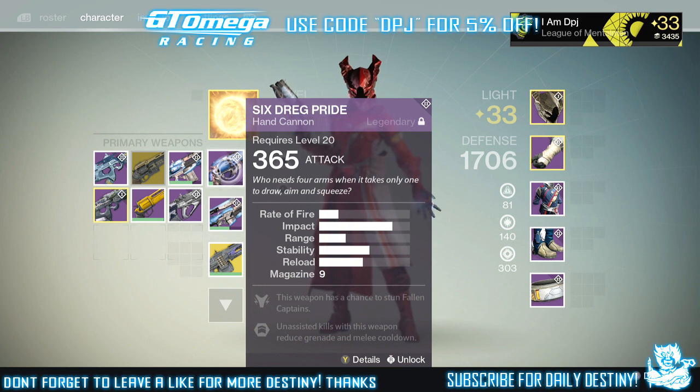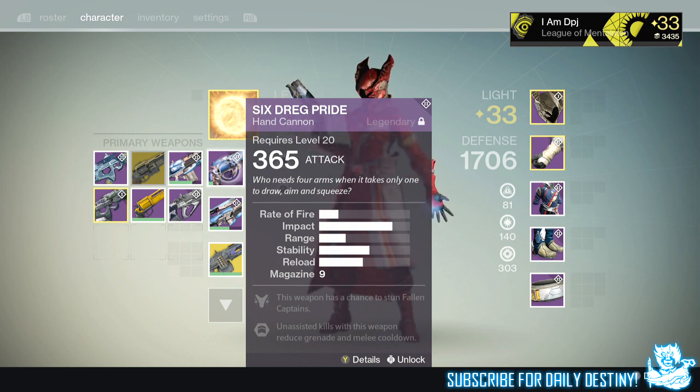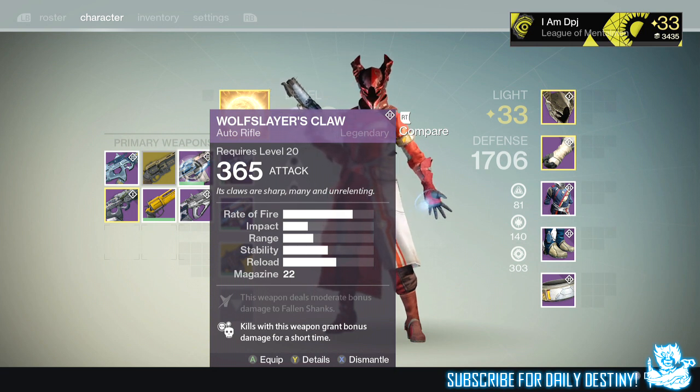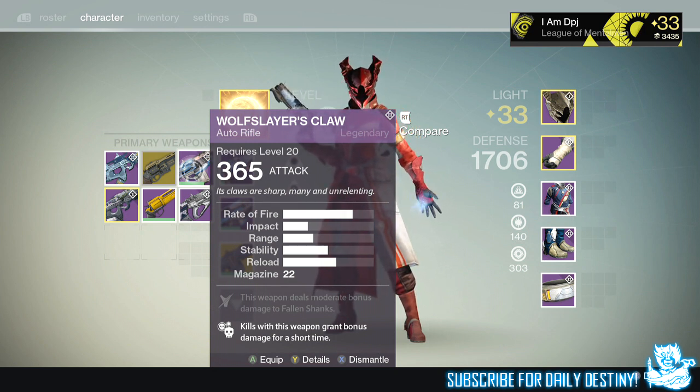In today's video I can showcase my friend actually obtaining this and telling us how you get these weapons. My mate got the Prison of Elders pulse rifle, the Aegis of the Kell 2 — and the 2 is there because it represents that this weapon has elemental damage. The Six Dreg Pride 2 will have elemental damage and so will the Wolf Slayer's Claw 2. He obtained this weapon when we beat Skolas in the level 35 Prison of Elders arena — that was an incredibly difficult fight, but we got there in the end.